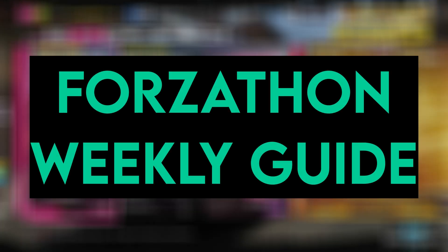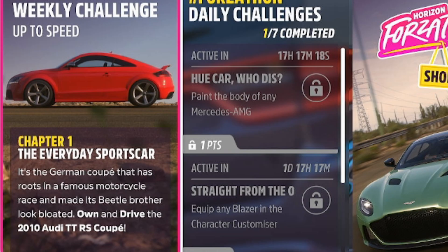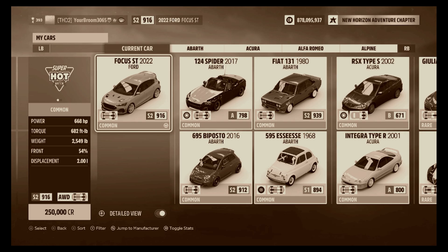Hello and welcome back to another Forzathon Weekly Guide. This week we have got ourselves up to speed. Chapter number one, the everyday sports car, means we need to go ahead and own and drive the 2010 Audi TTRS Coupe. Not to be confused with the other three we already have.